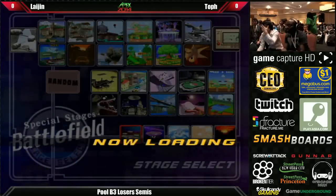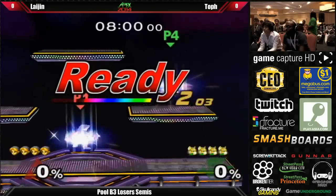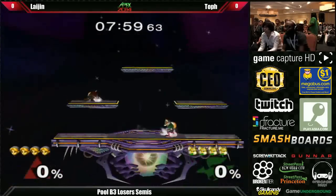Gogi told me that Laijin has a pocket Sheik, but it looks like he's going to stick with his Young Link for this match right here. And here we have Game 1 on Battlefield — Toph versus Laijin.